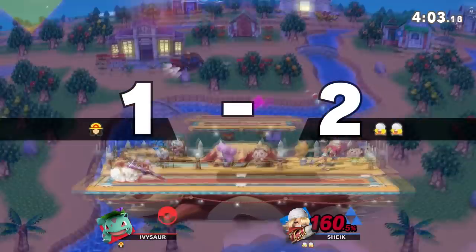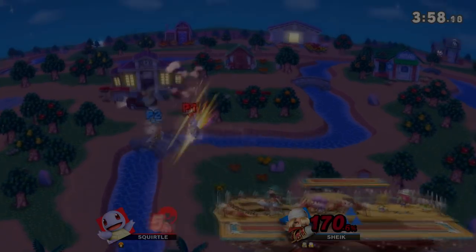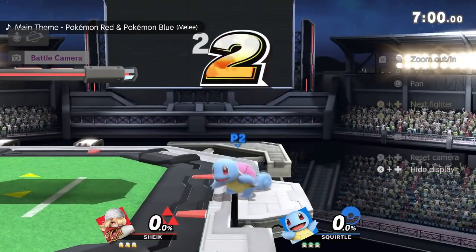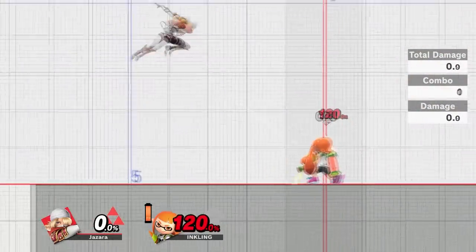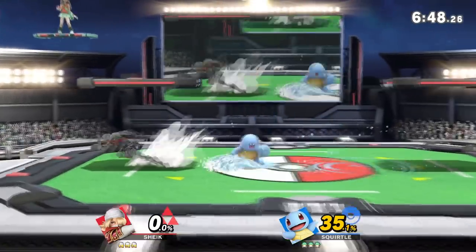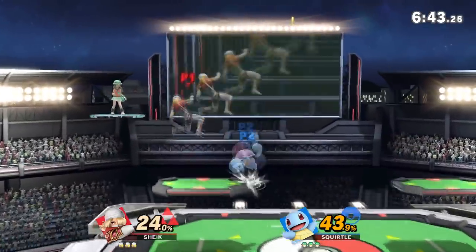That's going to wrap up some of the changes to her and her moves — we're going to be going into some of her new kill setups now. One of Sheik's biggest struggles still is killing, but me and some other Sheik players have made discoveries on some kill setups that should make things a little bit easier. She still has some kill setups remaining from Smash 4 including N-air into Bouncing Fish and needles into Bouncing Fish, but with the new air dodge mechanic 50/50s are non-existent, so we found some other kill setups to show you right now.